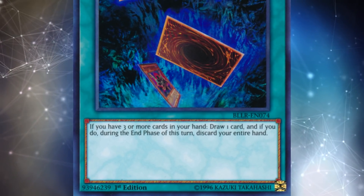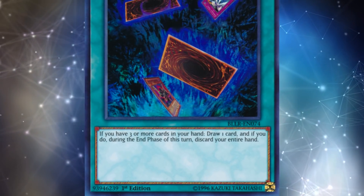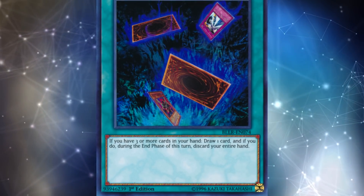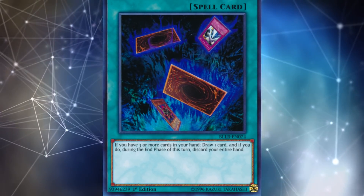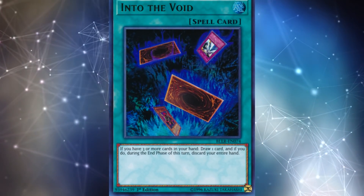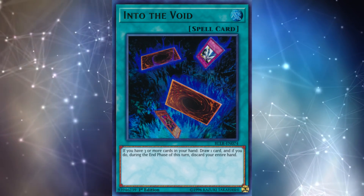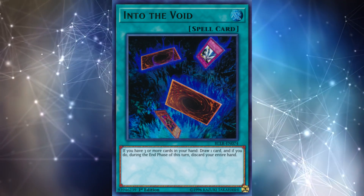One of the biggest downsides of Into the Void isn't so much the end phase discard effect, which you can play around in appropriate decks, but actually just the activation requirement. Having three cards in your hand might not sound that hard, but after turn one — especially in a big combo deck — you're not necessarily going to have three cards in hand including the Into the Void. If your opponent breaks your board and you top deck Into the Void with only one card in hand, it's basically a dead card. This is a big area where Upstart Goblin really does shine more than Into the Void — you can always activate it with no requirements. Generally speaking, in the decks playing Into the Void, you don't want to play for too long, because it just gets worse and worse as the game goes on.